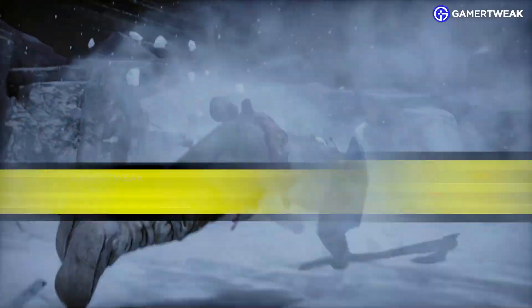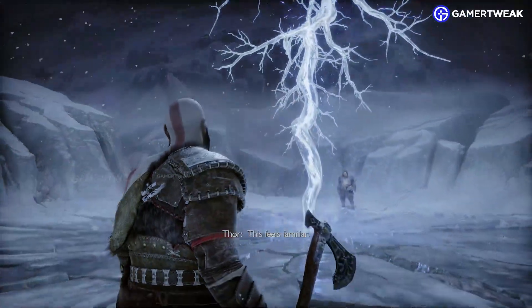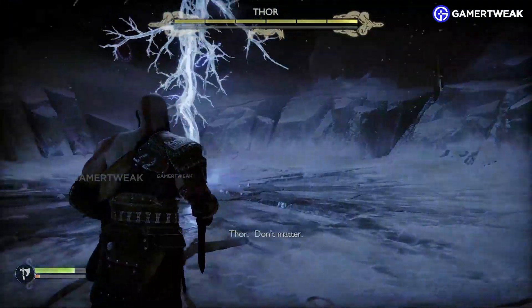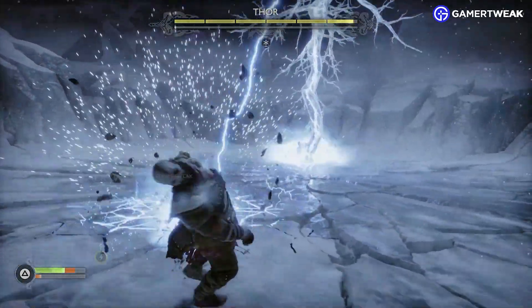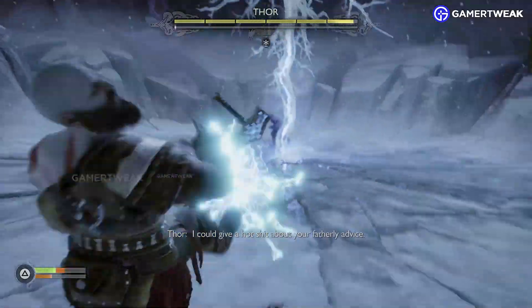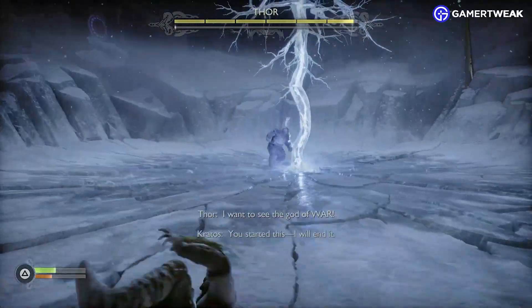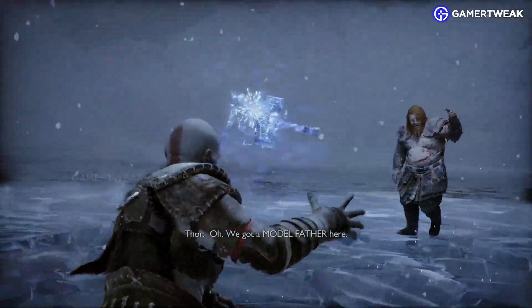Here's a detail you might have missed in God of War Ragnarok. When you fight Thor the first time around, a frozen lightning tree is created. This happens when the Hammer and Leviathan Axe slam into each other.